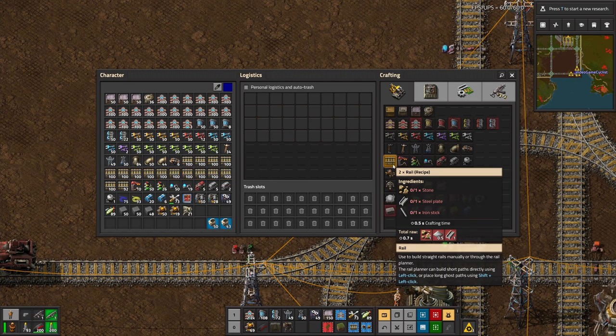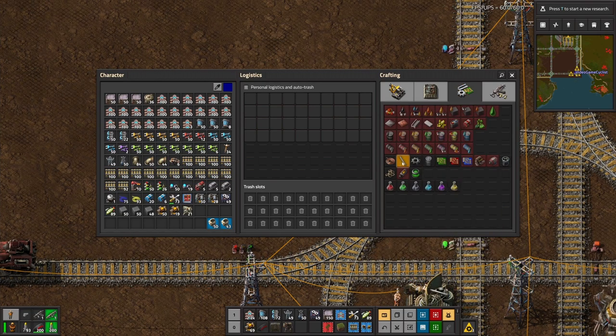Stone we've got. Steel plate we still need to start setting up an array, and that's what we're going to do on this episode. Iron sticks will be really quick and easy to make — one iron plate makes two iron sticks with a half-second crafting time. That's four iron sticks a second. We'll be okay with that one.